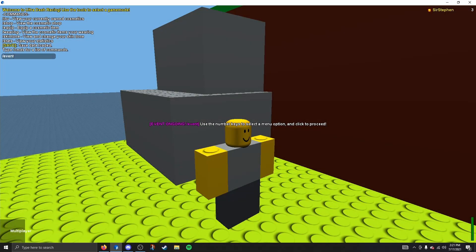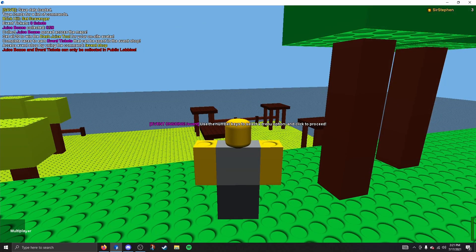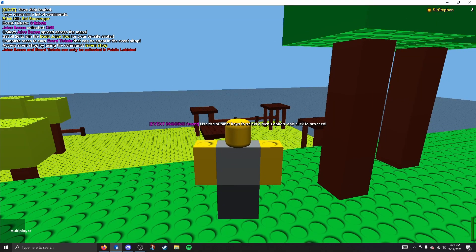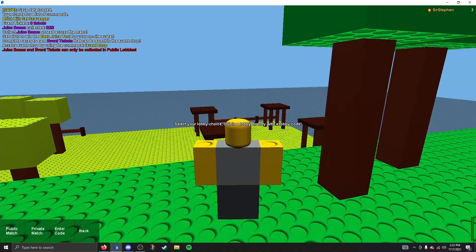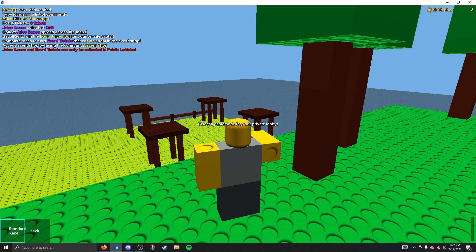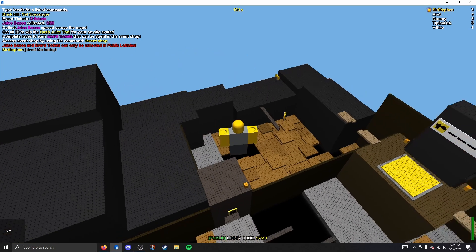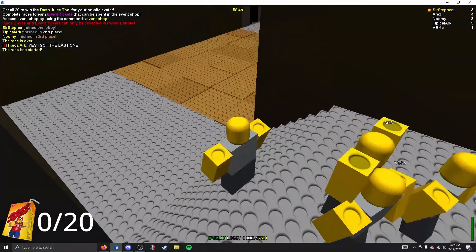The first game I played was Ultra Dash Racing by TylerFoot, as I had played it before and had a feel for how it would work. Thanks to a hint I barely saw upon joining the game, I was instructed to do slash event, which told me I had to collect 20 juice boxes in order to get the Dash tool. I assumed there were 10 on each map, so I quickly started a quick match and was loaded in with fellow players. I could already see orange boxes scattered around the map and had to touch them to collect them.